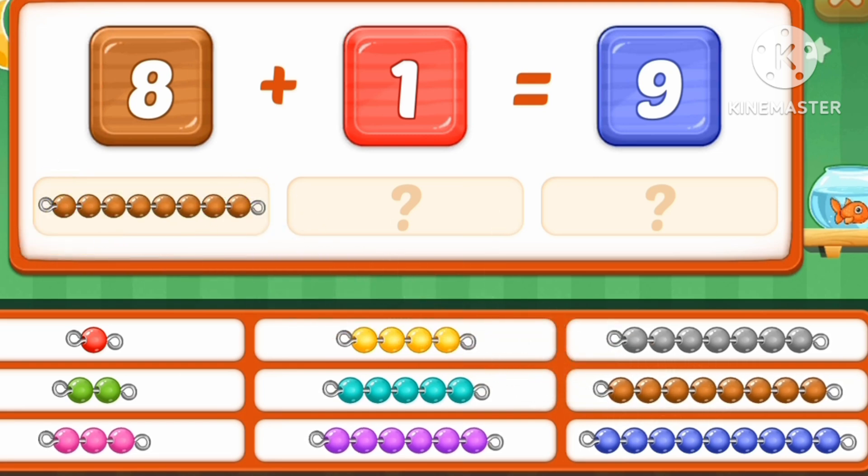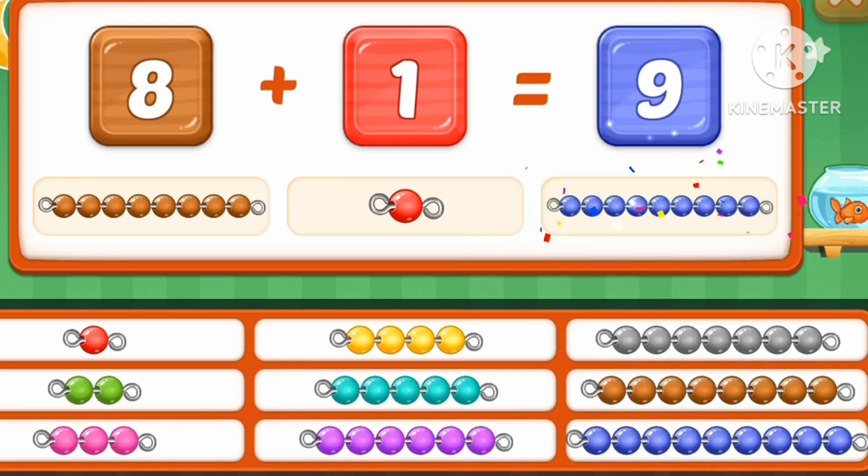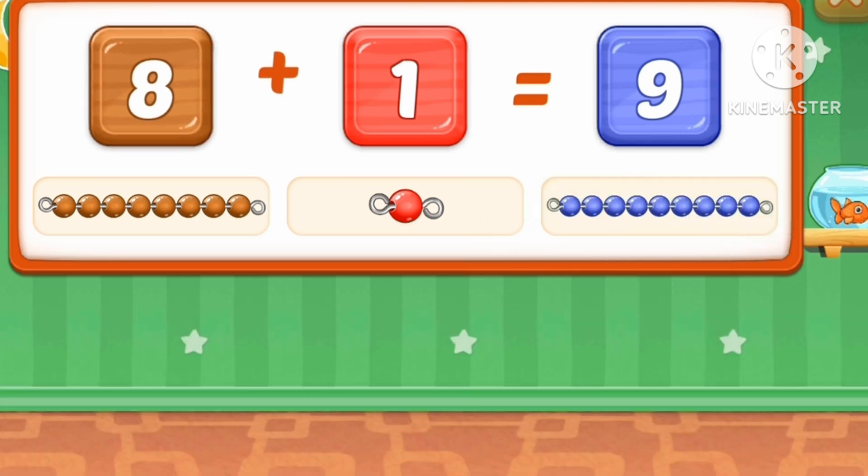Eight brown marbles. One red marble. Eight plus one equals nine.